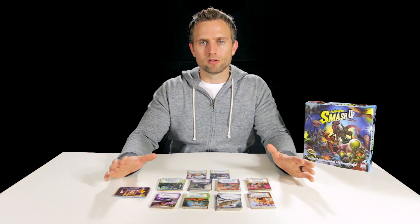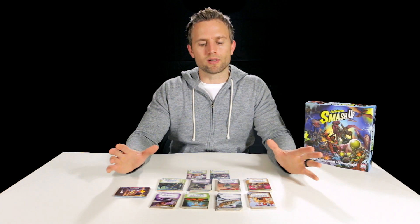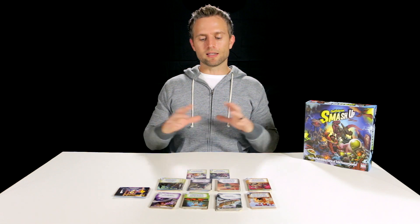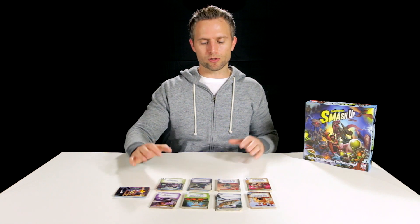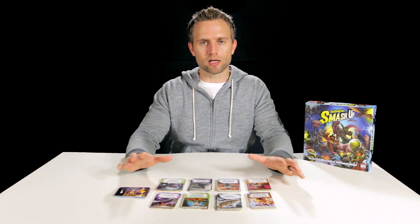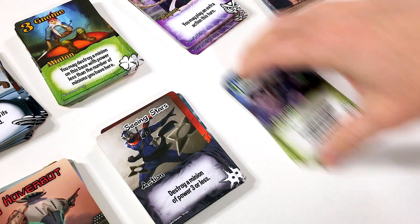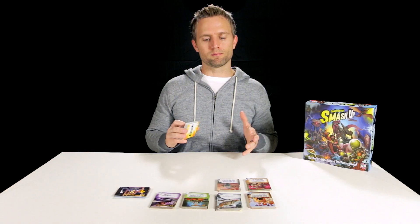That sums up the components — pretty simple, but there's a lot of playability in mixing everything up. Just like the title says, you get to smash it up. Today I'm playing Wizards and Tricksters; tomorrow Zombies and Ninjas. Let's get into the setup of the game. I don't want to spoil everything — I just want to quickly cover the components and buzz through the setup to explain how a turn begins. So for this game, let's say I want to play Ninja Zombies — I'll pick up both of those factions and mash them together.